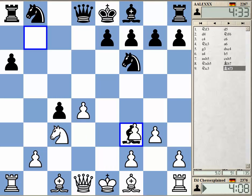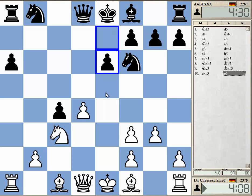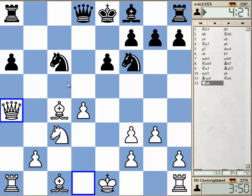Now the light squares are a complete disaster. Let's take it. Of course I wanted to initially fianchetto, but it's not possible anymore. Just Qa4 - get this in a pin.